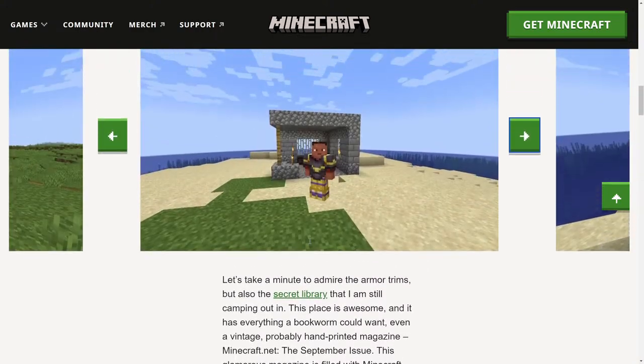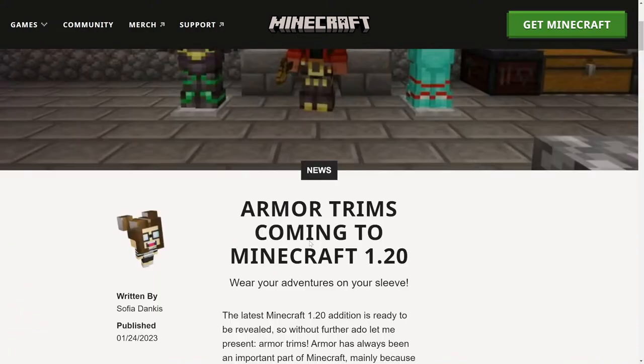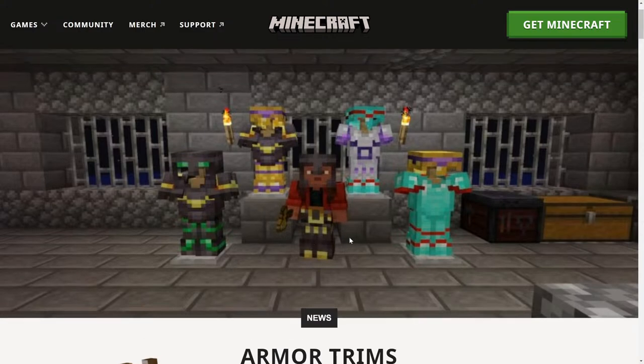So yeah, this is the new armor trims in the game. You can find them throughout your world and apply them to your armor using the smithing table, dye them using redstone, gold, emerald and more. I assume you can use every single different type of metal pretty much.